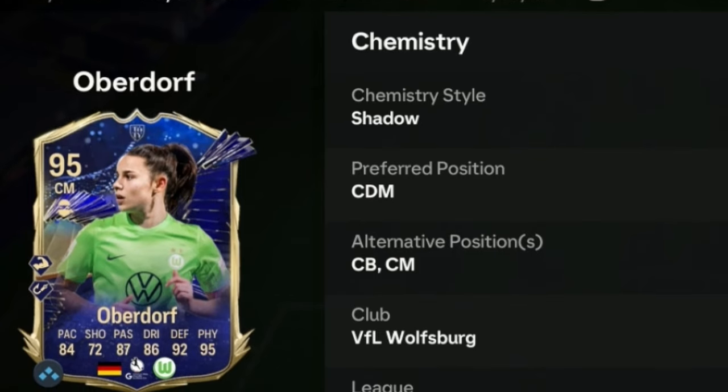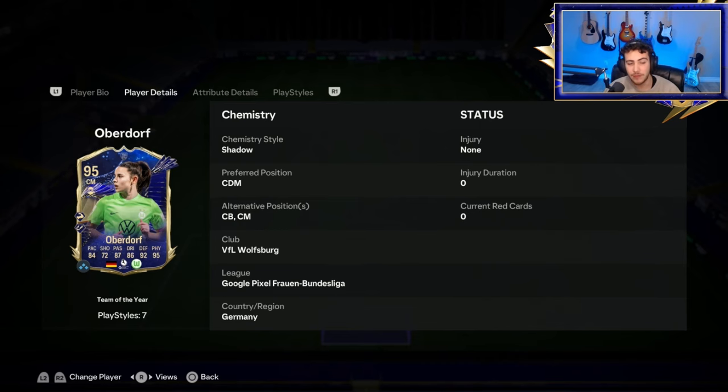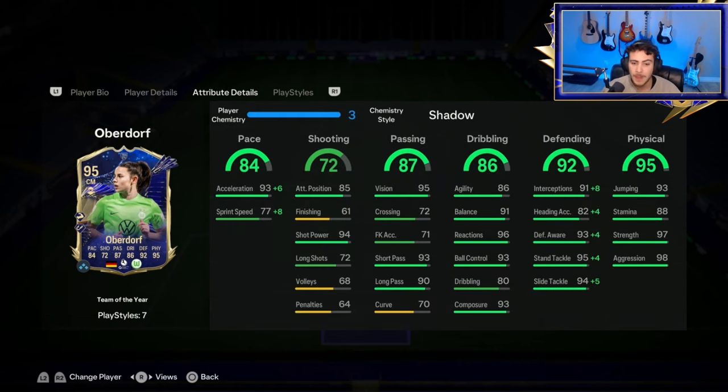You can play her at CDM, center back, and center mid. The center back position is very nice in terms of chemistry, especially if you have Winter Wildcards Koundé — who's a CDM — you can swap them in-game. Her speed is very good, with high sprint speed, and her defending is phenomenal. Her physical is pretty much maxed out.